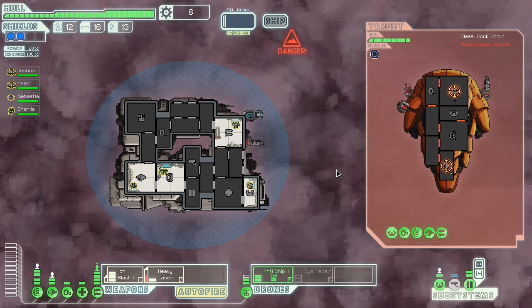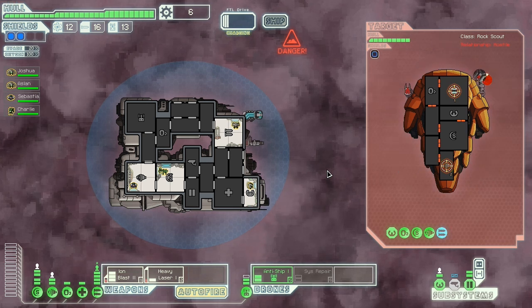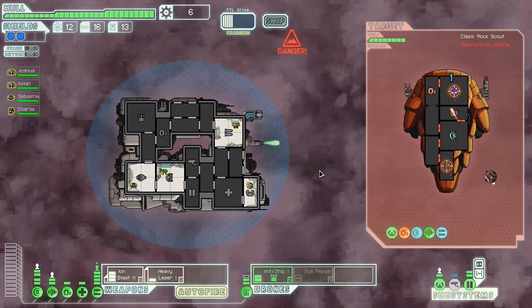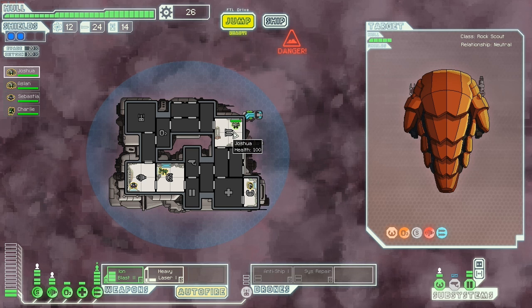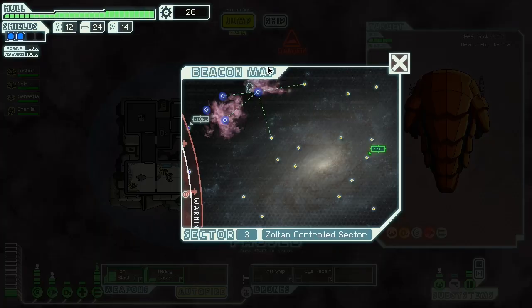Come on Josh — charge those up. That cutting beam is not going to cut it! The rock ship moves into a defensive position and transmits a white flag signal — they seem willing to buy their lives: eight missiles, one drone part, twenty scrap, or not accept. I don't really use missiles at the moment. I'll accept that — I get one drone part back and twenty scrap for my trouble. Happy with that.